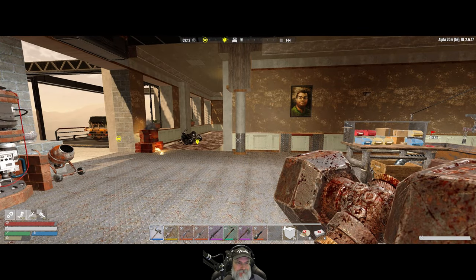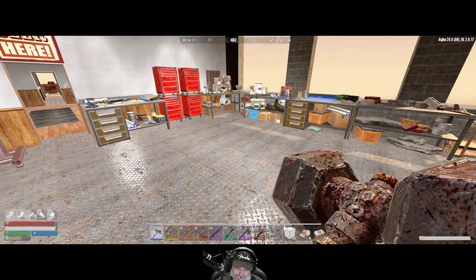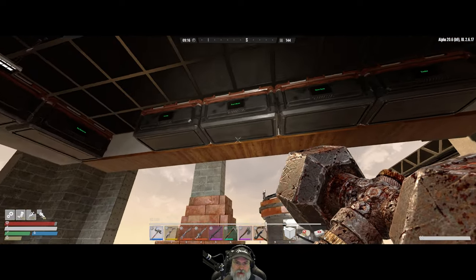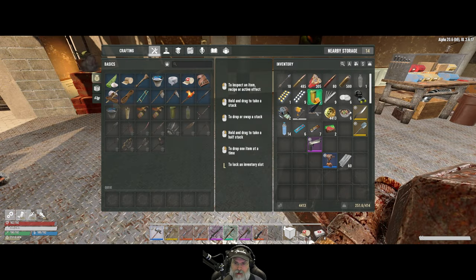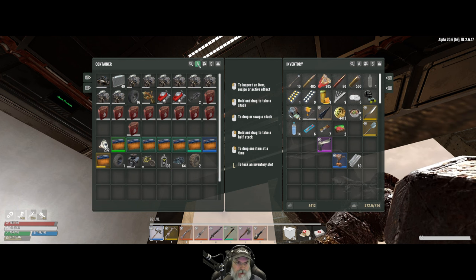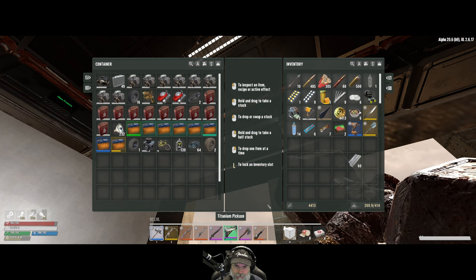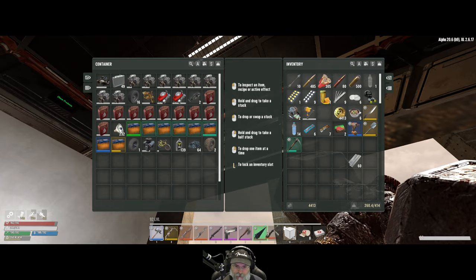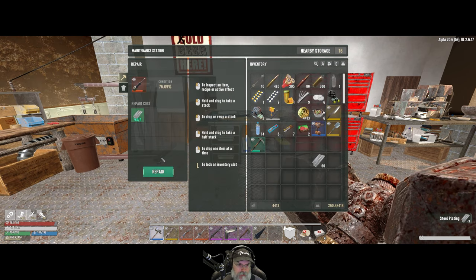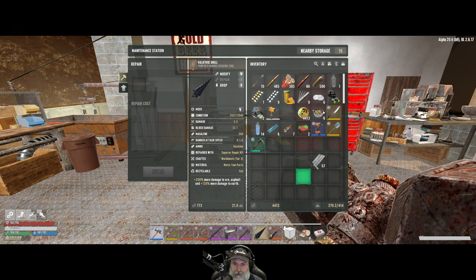We're definitely not going to get that finished by the end of this episode - it's just not going to happen because we're being held up by this stone, and I don't have time to wait for it to finish. So let's spend the rest of this episode going out into the wasteland to grab ourselves some more surface titanium. We want the Valkyrie drill for the titanium. We'll take the jackhammer with us too, and we'll just get enough titanium until we run out of durability in the Valkyrie drill.